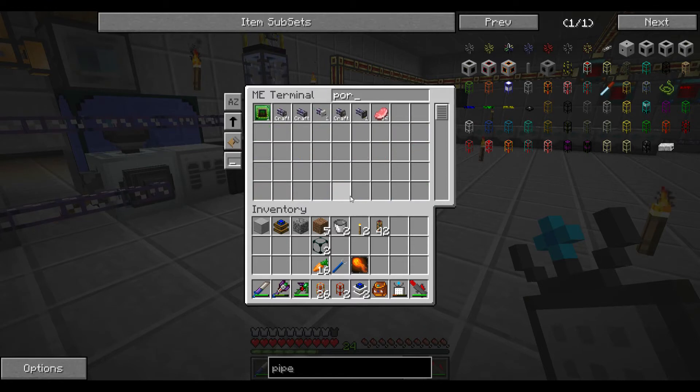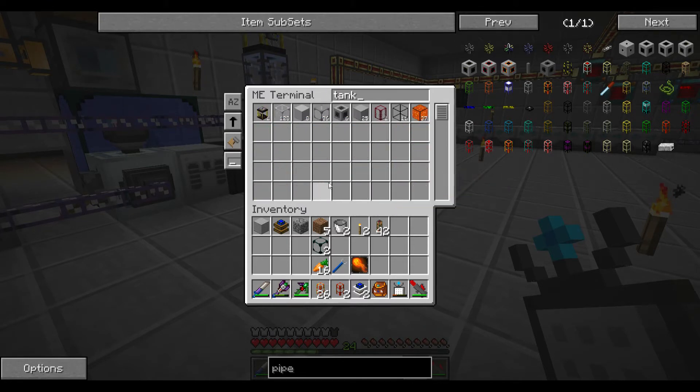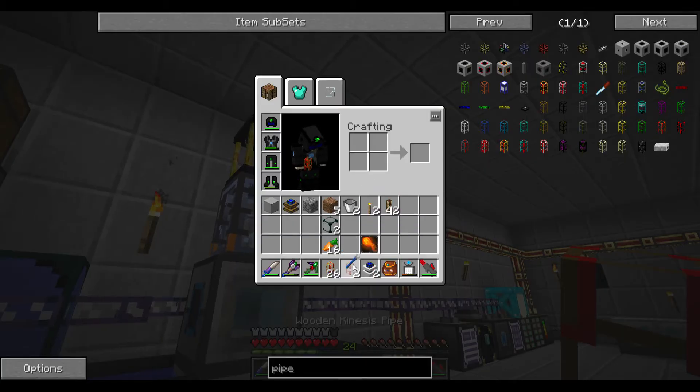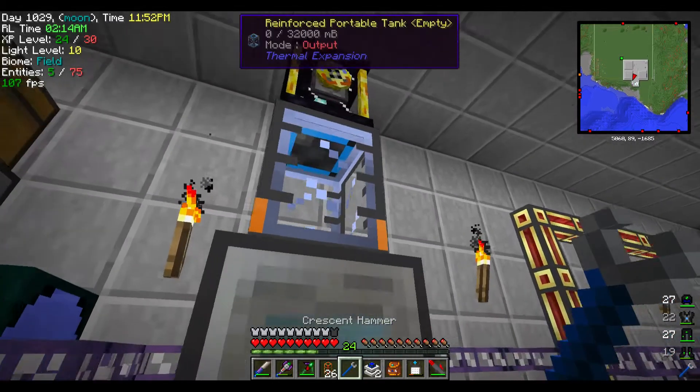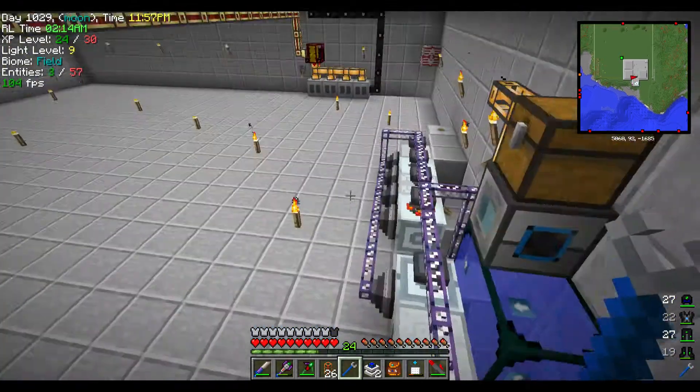Do we have any kind of fuel? I remember we left fuel in a container - portable tank. Where's all my portable tanks? Oh here's one - oh, this is my portable tank that I was looking for.